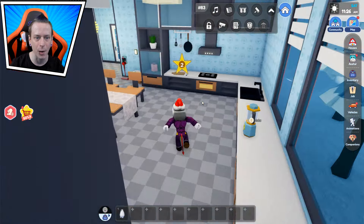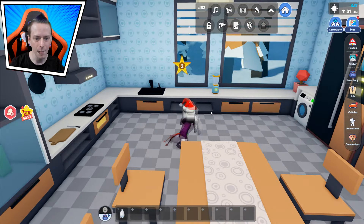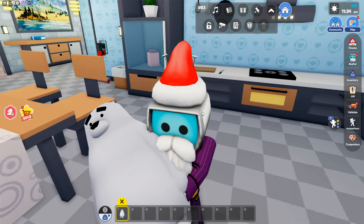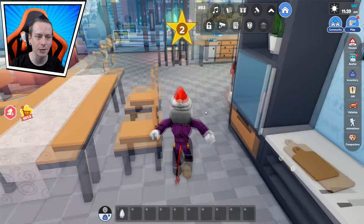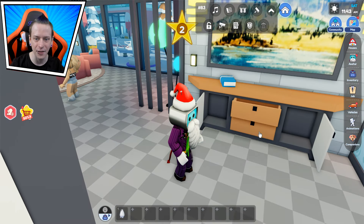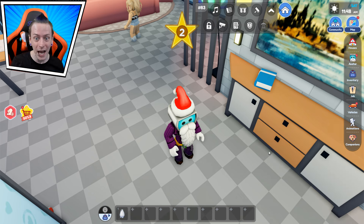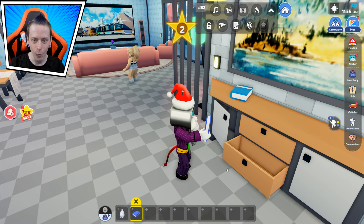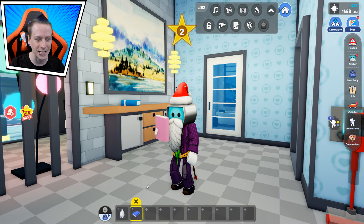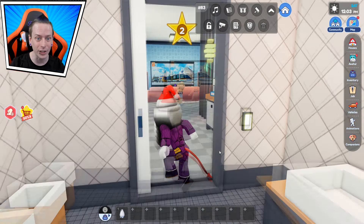We got all this stuff over here — we got the washer-dryer combo probably right there, and the cooking station right here. We can open these up, but we can't do anything with them. Bear, what should we do today? Eat everything, Darzeth. I'd rather not eat everything. Why do you sound like me? I don't know. Okay, let's open these up — nothing, nothing, nothing. Wait, why are they opening by themselves? I'm not doing any of this right now — it's literally doing it on its own! Is this place haunted? Is there a hacker in here? Is this like a lag fest or something? Doors are opening by themselves! Get out of my house!